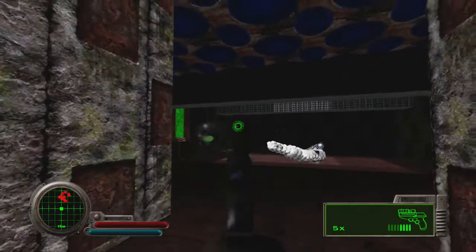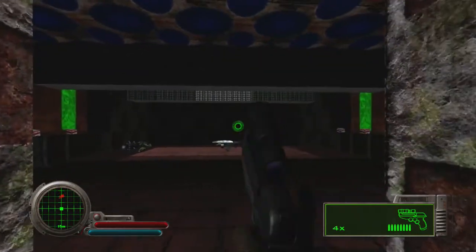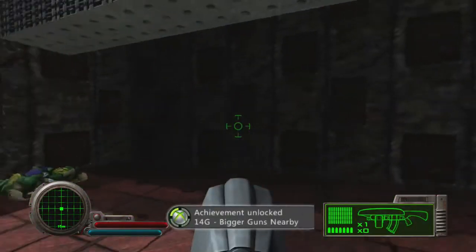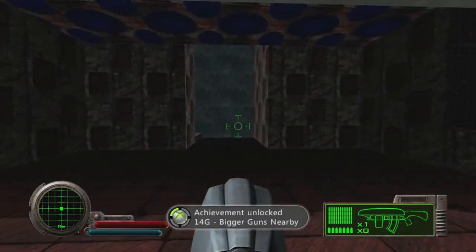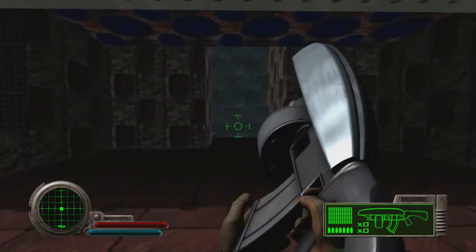You can kill all the enemies in here or you can just run and grab it — you'll get the Achievement either way. I decided to kill them all and just go in and grab it. Achievement Unlocked: Bigger Guns Nearby, 14 Gamer Score. Alright, thanks for watching guys, until next time.